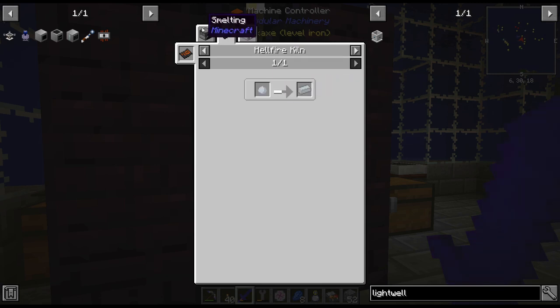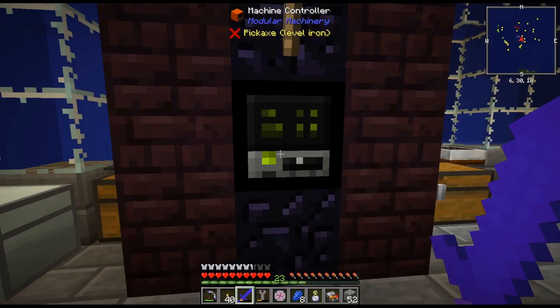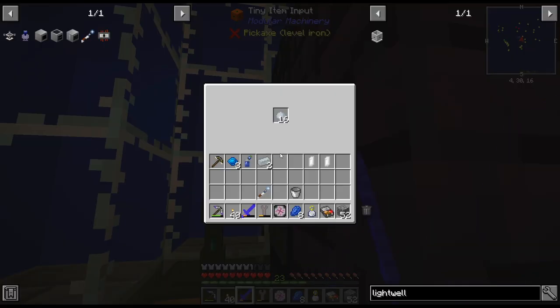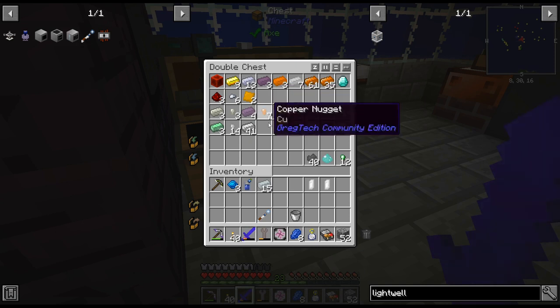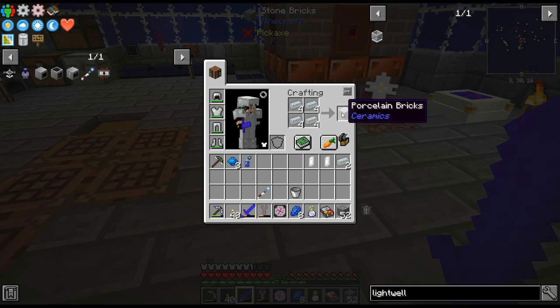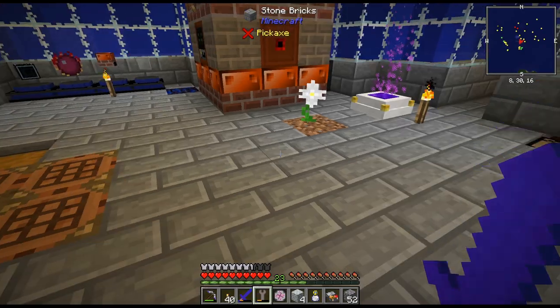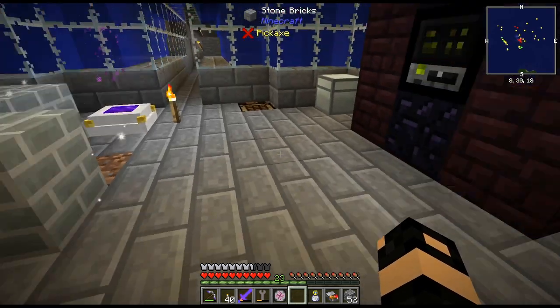There is a Hellfire Kiln. Sometimes there is a smelting recipe and there is not a Hellfire Kiln recipe, but that one does have one, which is cool. This was how we got the marble, right? Yes. Cool.